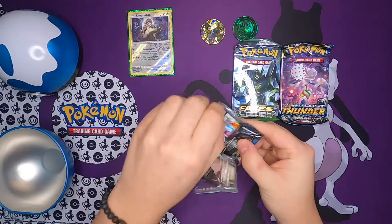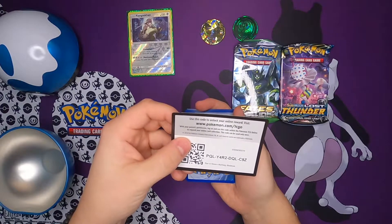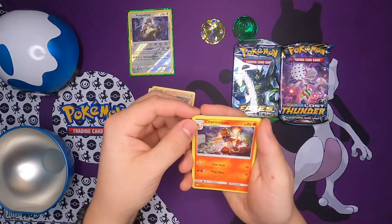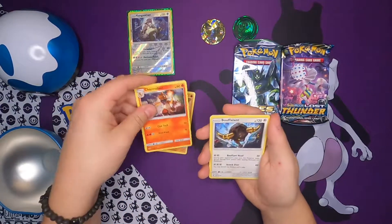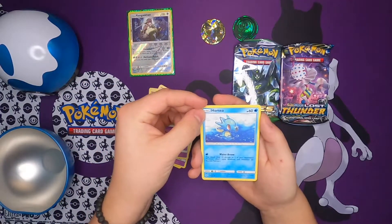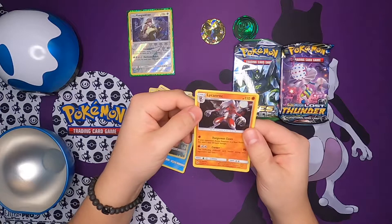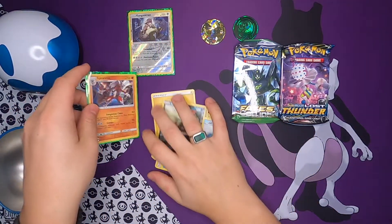Burning Shadows, let's go! Here we go. We got a Lightning Energy, Rhydon, Charmeleon — oh, that's some nice artwork. Is that a Cherish Ball in the back? I don't think you guys can see it but I think it's a Cherish Ball in the back. Bounsweet, Crabrawler, Morelull, Sandygast, Comfey — look how cute he is! Reverse Sneasel. And for the last one... Lycanroc! This is a Holographic Lycanroc. I'm gonna sleeve this boy up and put him by the Kangaskhan.